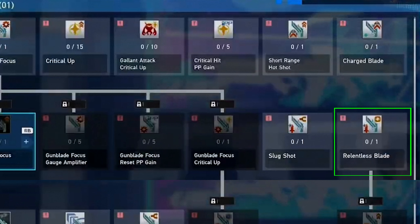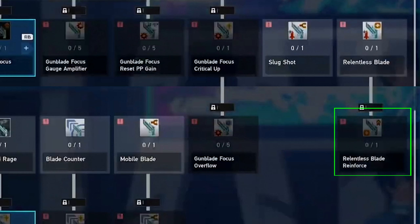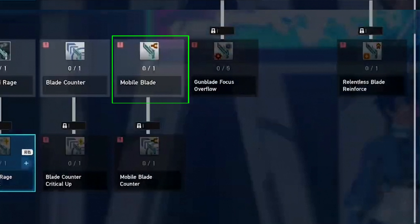Relentless Blade probably increases potency whenever you're in blade form, not the gun form. Relentless Blade Reinforced probably increases the duration and maybe potency damage. Blade Counter probably lets you counter with the blade version, so it likely has two types of counters — one with the gun and one for the blade. Blade Counter Critical Up probably increases your crit chance for a short time when you successfully counter.